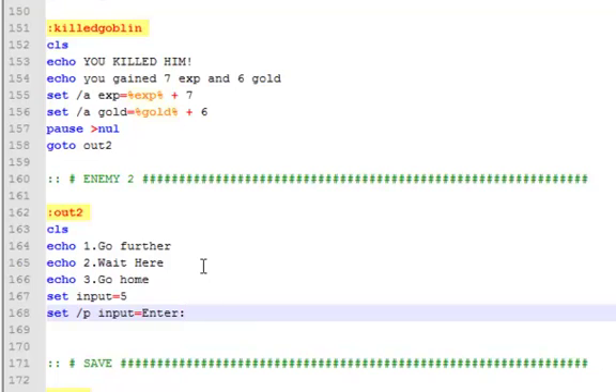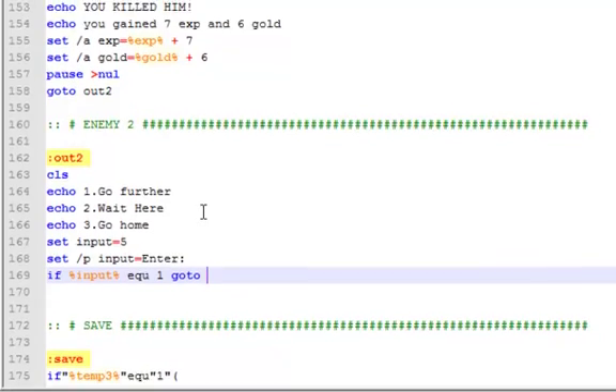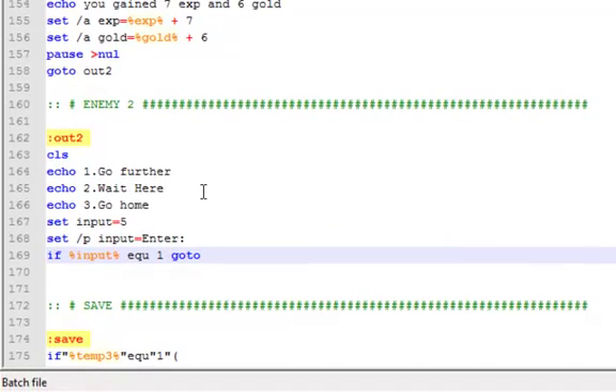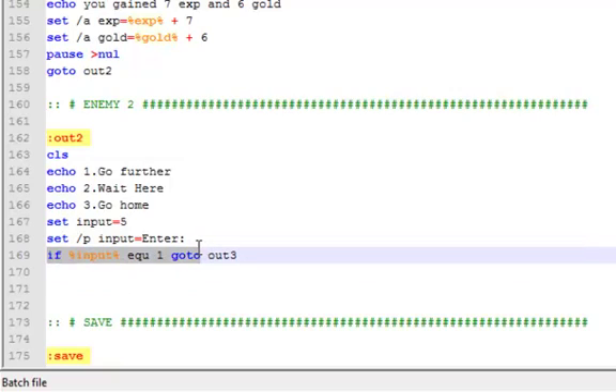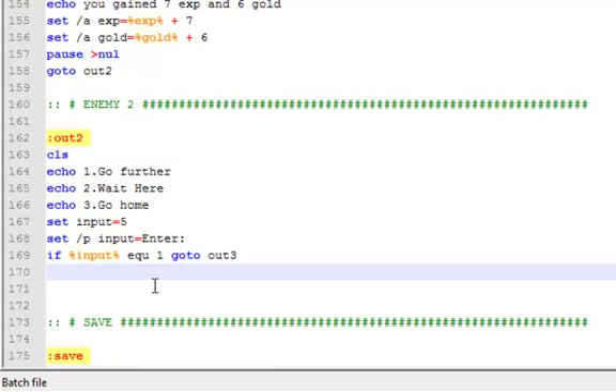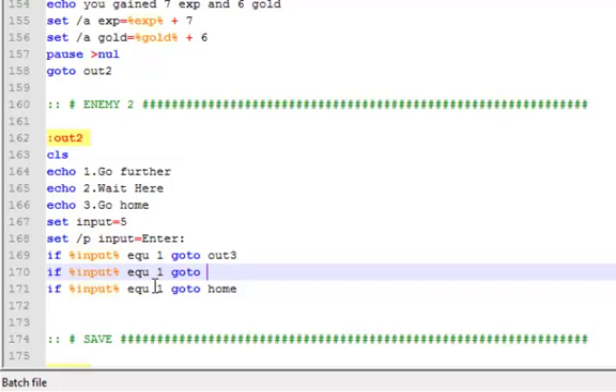And then once we have that, we are going to start making the if statements. If percent input percent equals one, go to out three. We'll just copy this. And then go to home, and also go to out.